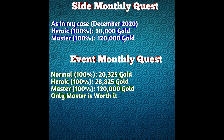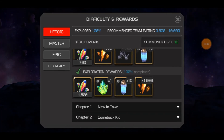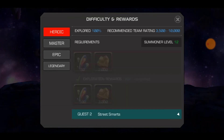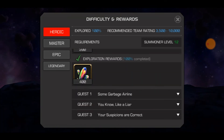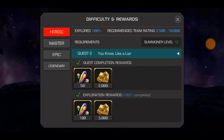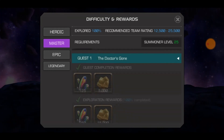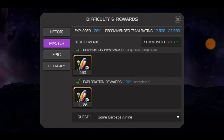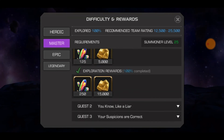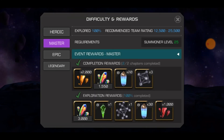Now we move on to the next method — side quest and monthly event quest. Side quest also gives a lot of gold. This month's Spider-Ham event gives around 15,000 to 30,000 gold on heroic difficulty. For epic and legendary there is a lot more gold, but this video is for middle tier players so I'm not covering those. Master gives 60,000 gold straight away for completion and exploration.